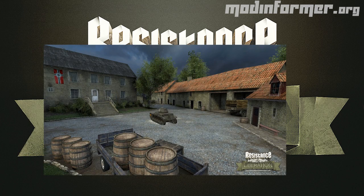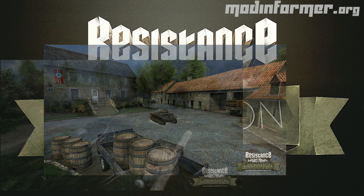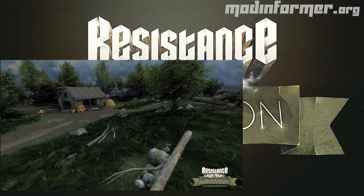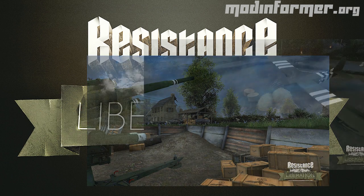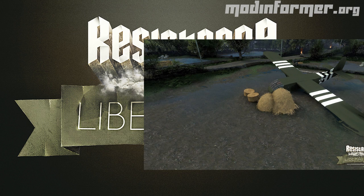Resistance and Liberation is a realistic World War 2 Half-Life 2 mod that features no crosshair, no HUD, no death messages, and a revised score display. This mod steps away from the normal FPS formula and removes all the help that we're used to in other shooters, and this forces us to rely on our instincts.